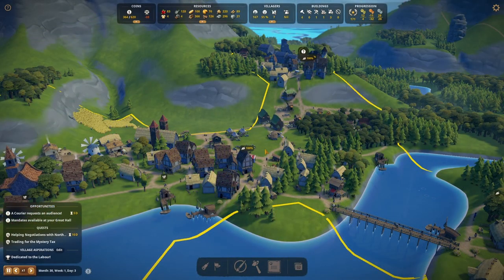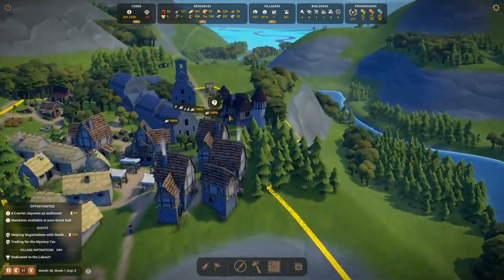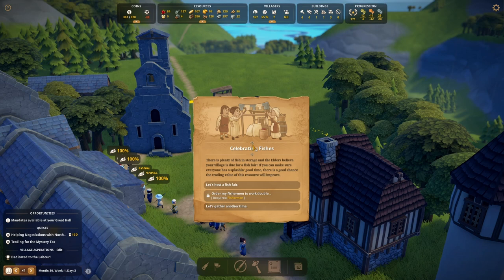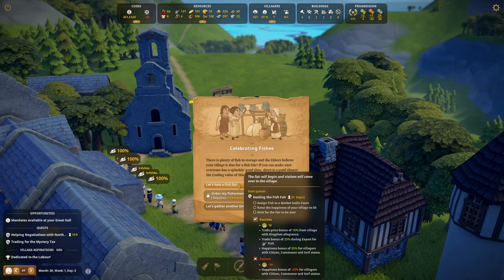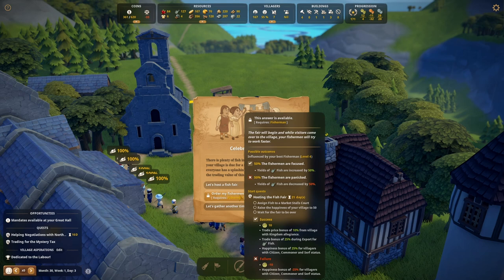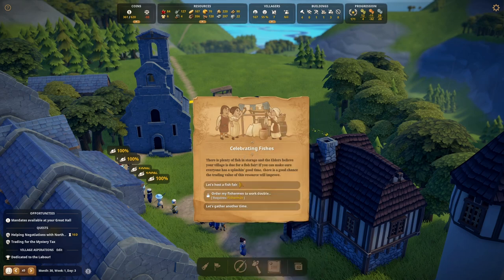I've come back again earlier than expected — things are happening. First of all we have a courier: there's plenty of fish in storage and the elders believe your village is due for a fish fair. If you can make sure everyone has a splashing good time, there's a good chance the trading value of this resource will improve. So let's host the fish fair — trade bonus of 10%, and a trade bonus of 25% for fish. We could also order fishermen to work double, but there's a 50-50 chance of increasing or decreasing the fish yields. Let's just host the regular one.